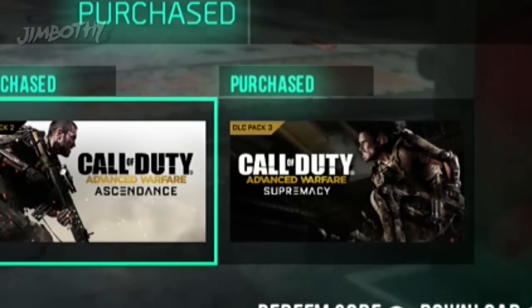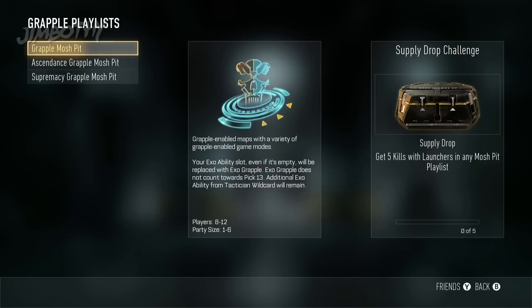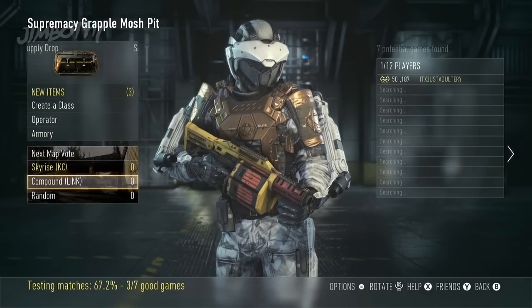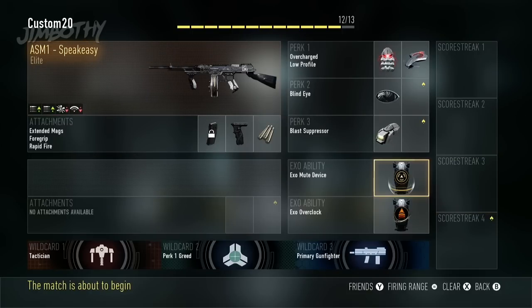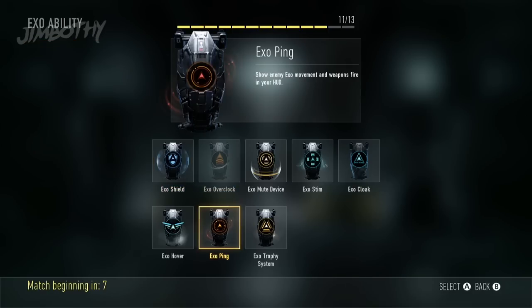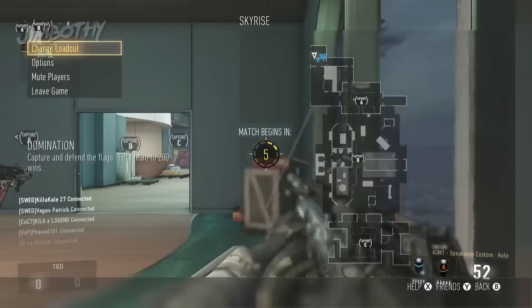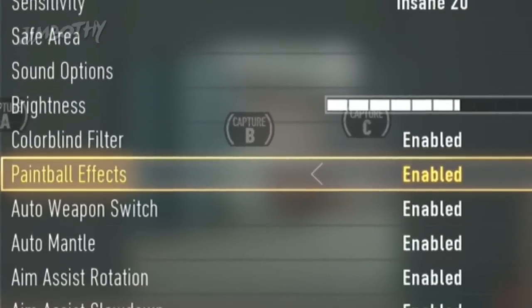Once the Supremacy map pack is installed, you may now enter the Supremacy playlist on a public TDM — any game match works, it's great. You want to make sure one of your classes is set up to have an ASM1; I use the Speakeasy — I'm not a peasant! In the options menu, make sure paintball effects are turned on.